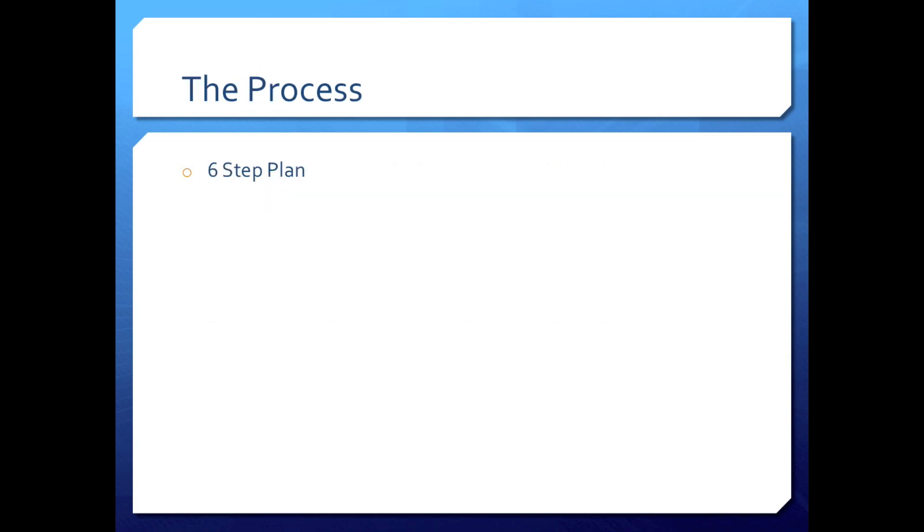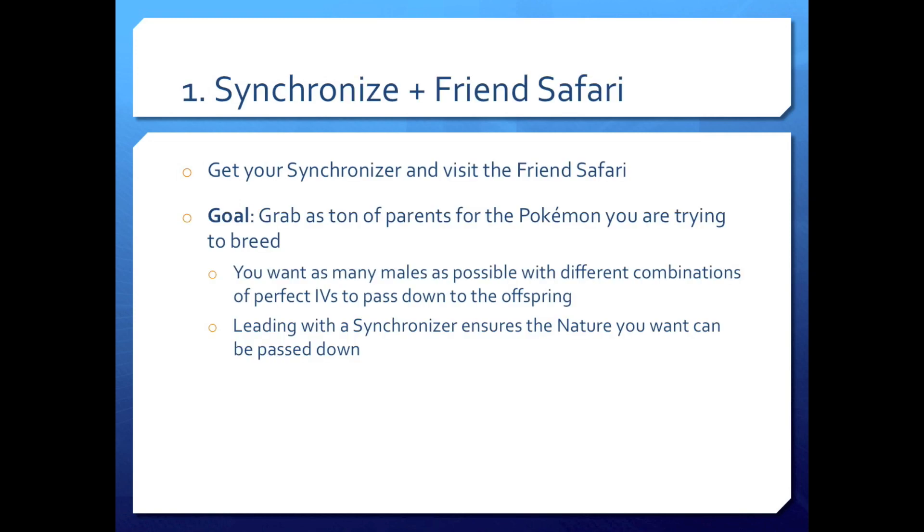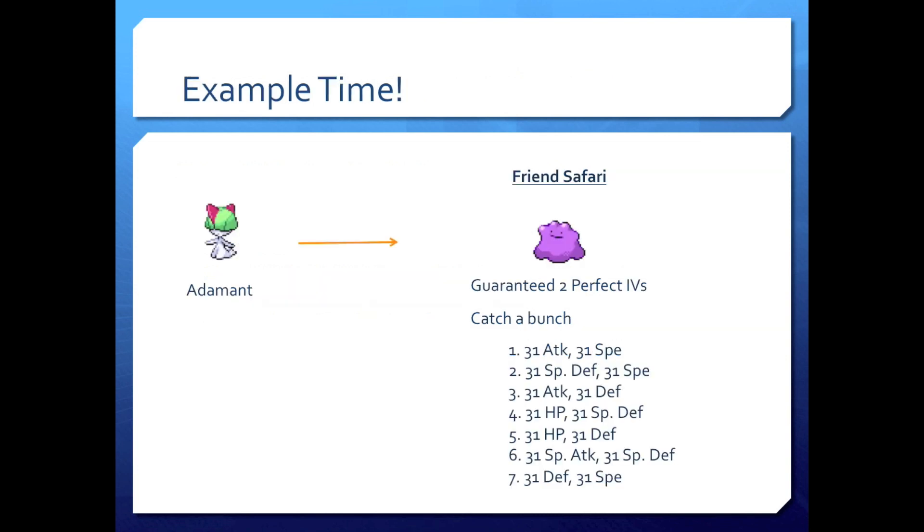The process — a simple six-step plan. Step one: synchronize in Friend Safari. Go grab your synchronizer and visit the Friend Safari. Your goal is to grab a ton of parents for the Pokemon you're trying to breed. You want as many males as possible with different combinations of perfect IVs, and leading with a synchronizer ensures the nature you want will be passed down. I'm going to bring my adamant synchronized Ralts to the Friend Safari, leading with him — he can be fainted, that's fine.